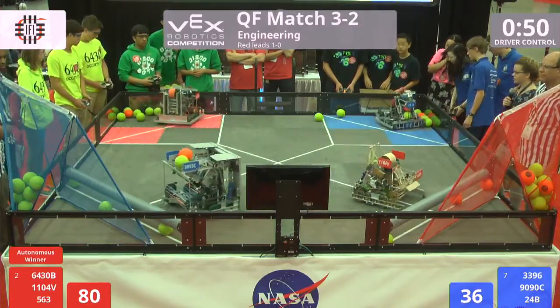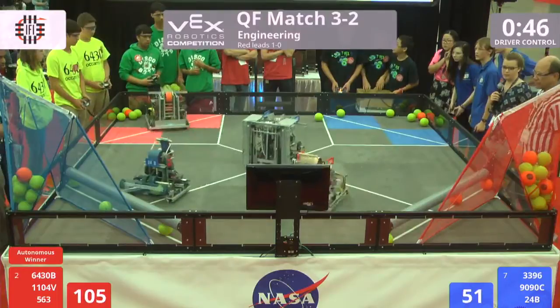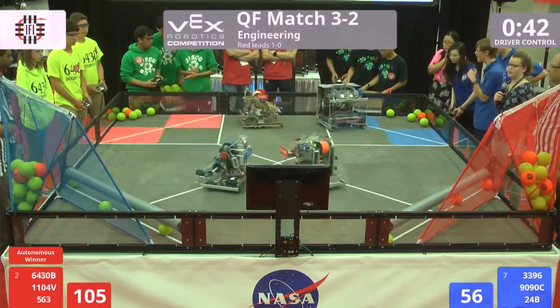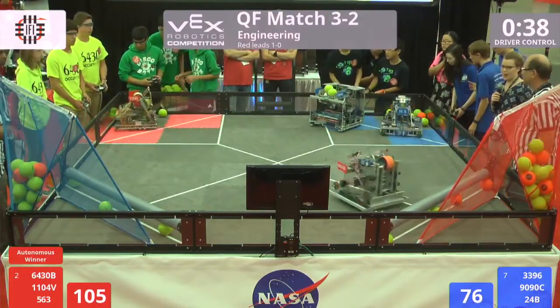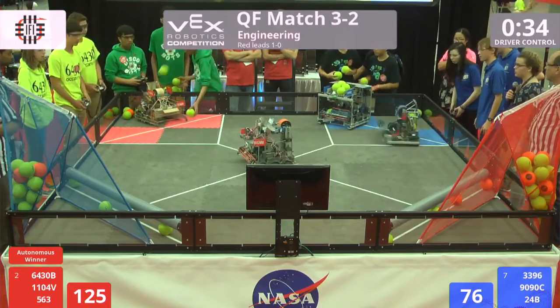24V running back to their blue corner. 64-30B doing the same on the red side. 11-04V though — they scored for that red side, filling up that net just a little bit faster than that blue alliance. We got 40 seconds now left in this match. A little bit of extra shot there — that green ball just knocked that orange ball back up and into the goal.